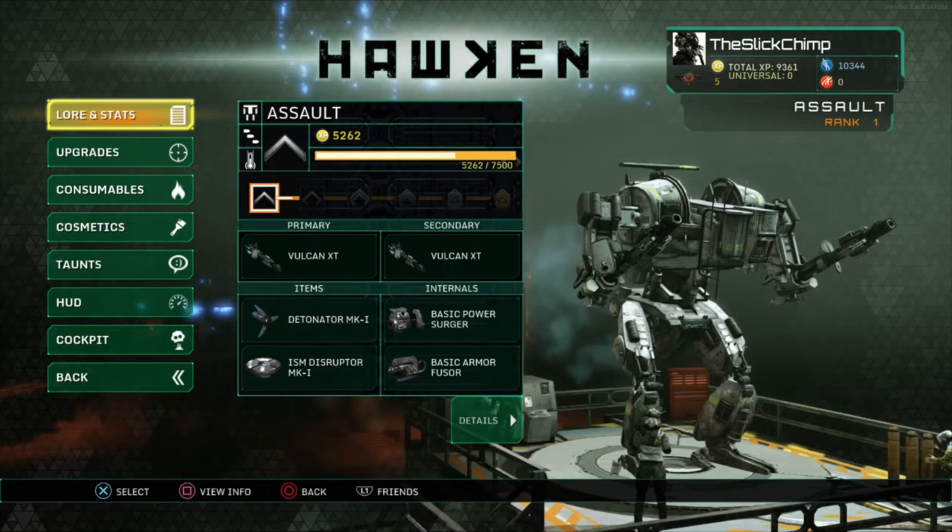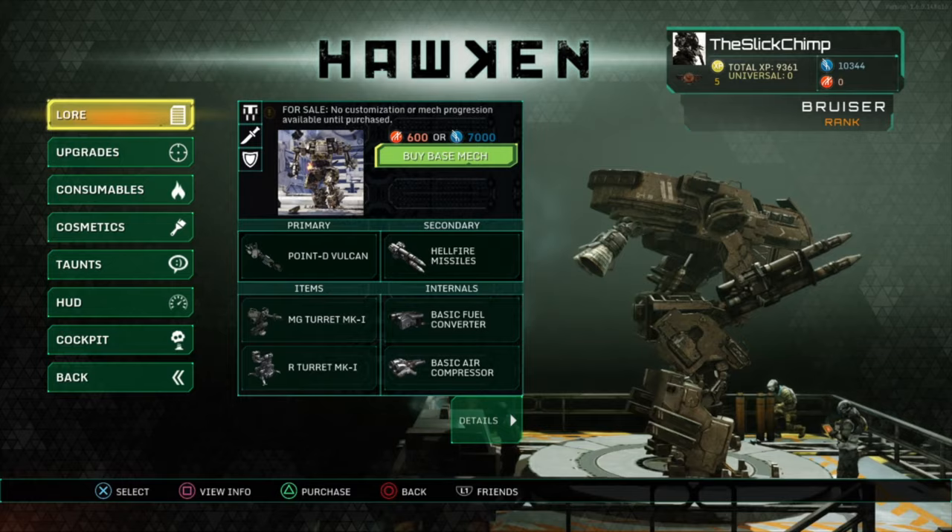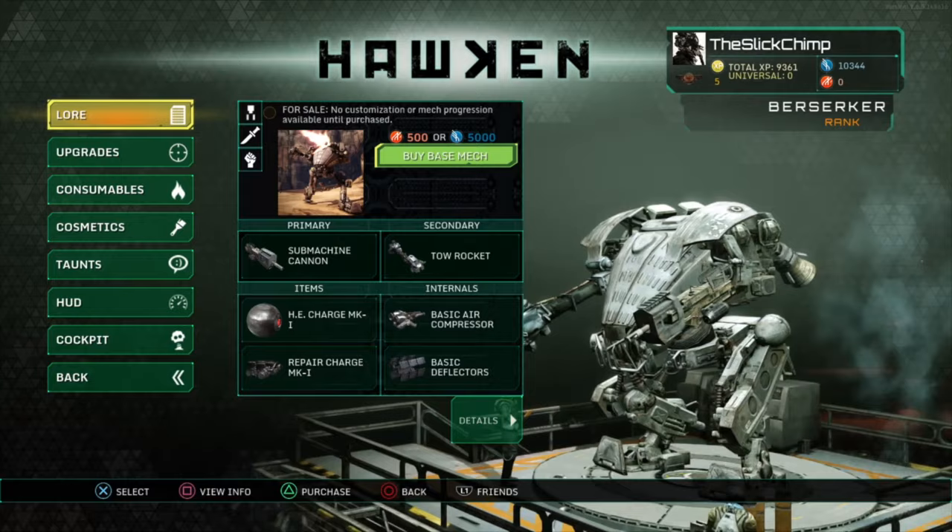The mechs themselves look amazing and offer huge variety in terms of gameplay. Each one is quick and responsive, but some offer more speed and agility at the cost of armour and heavy firepower, while others are like moving weapon platforms that might be a little bit less mobile.